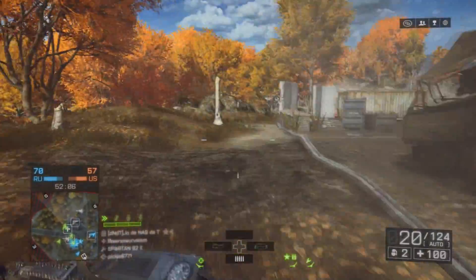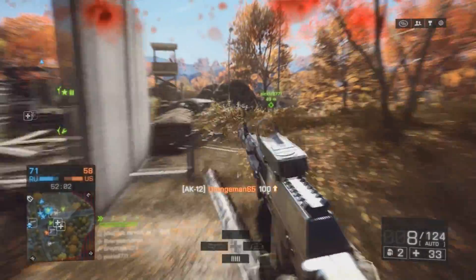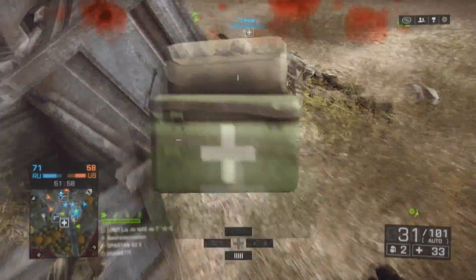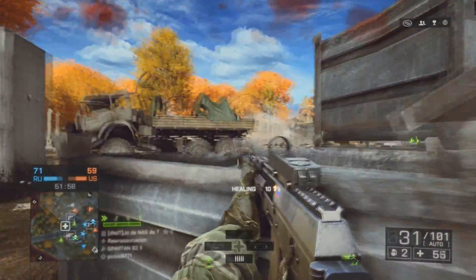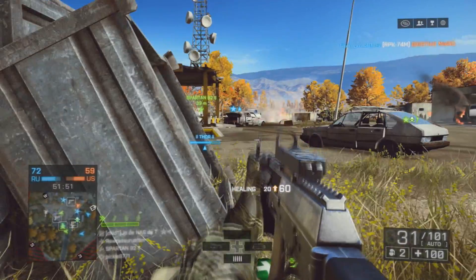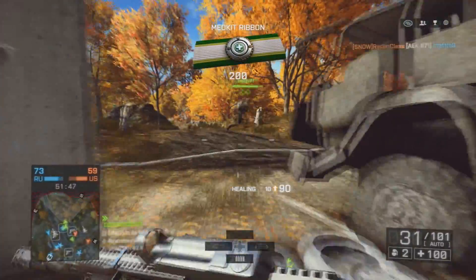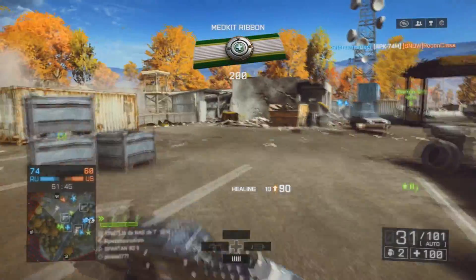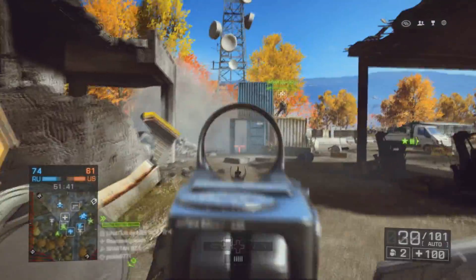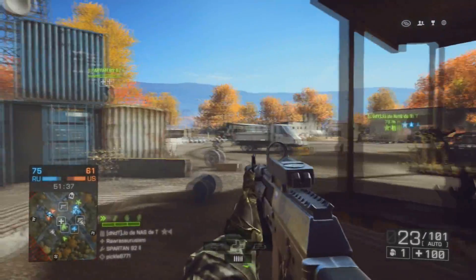Usually the Stubby Grip and the Muzzle Brake go together on most of my loadouts, which is definitely not a bad thing, because they complement each other — they reduce the recoil and help you stabilize your weapon, especially for weapons that have little to no recoil without these attachments. You could probably just murder people from across the map if you're really skilled with the weapons you're using.